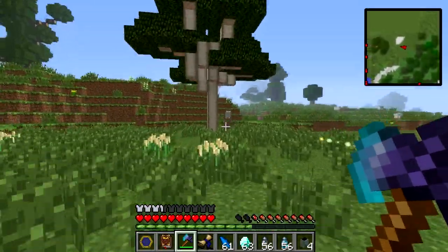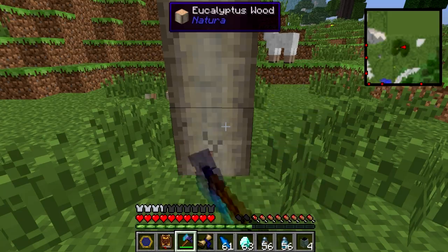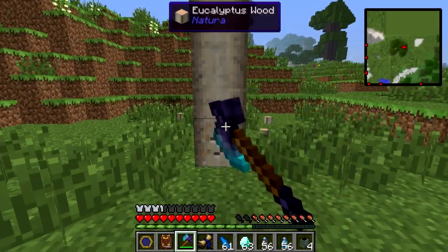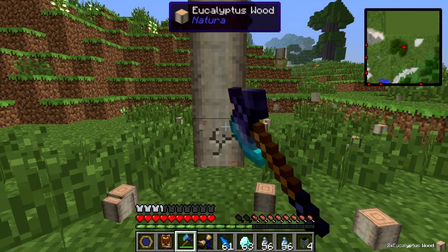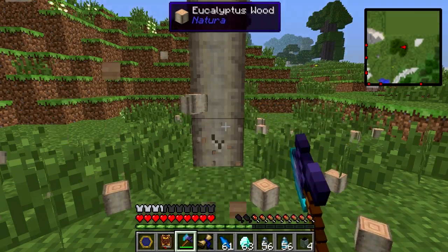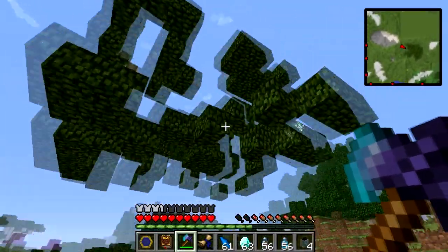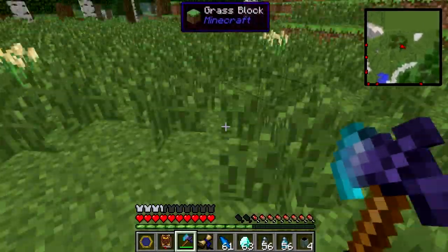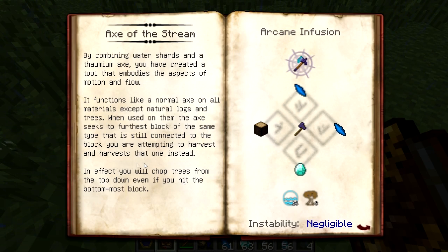If you start left-clicking on a tree, it will connect to the leaves as well and destroy any logs in there. Basically left-click it and it will chop the whole tree for you. It's a very useful item — look at how quickly the tree leaves are disappearing! It's all thanks to this item. As you can read, it chops the tree from top to the bottom.